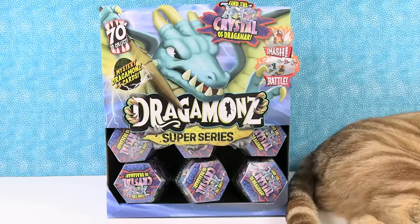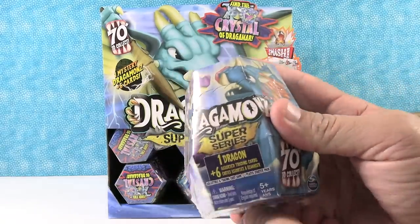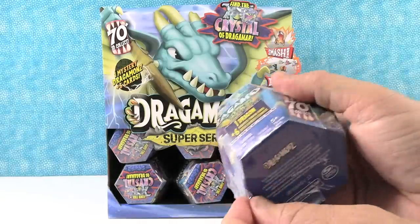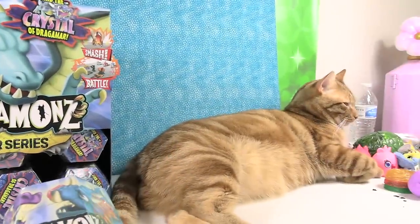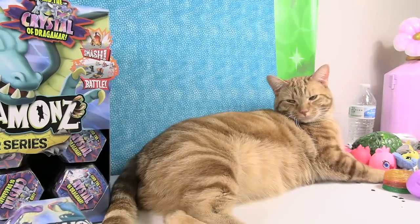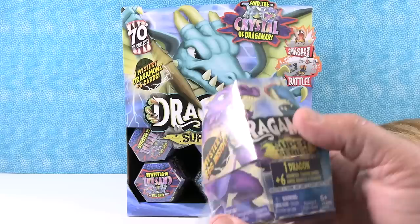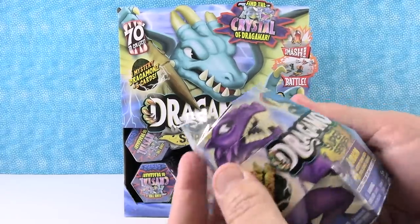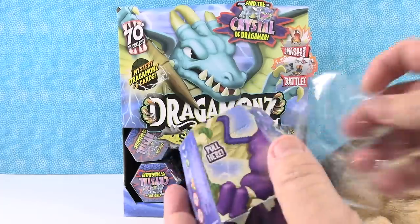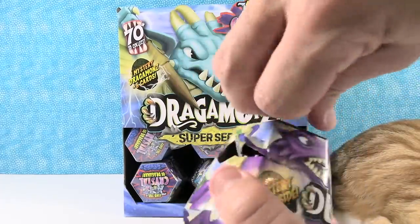So we got a cat. I had to cut because I needed a drink of water and now Paul's going to open the first pack and a cat joined us. Let's show the cat real quick — Captain Jack. He's going to lay there and watch while we open Dragomons. So first pack: one dragon and six assorted trading cards.